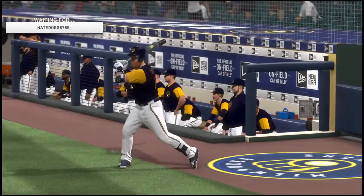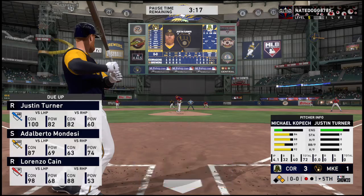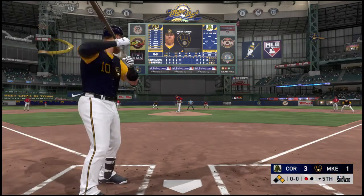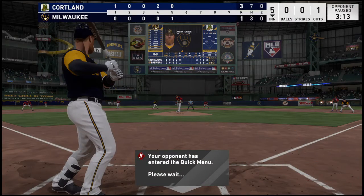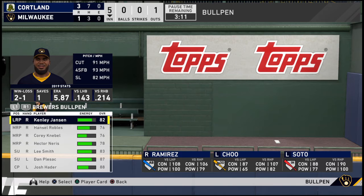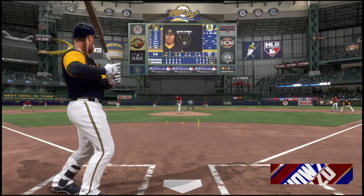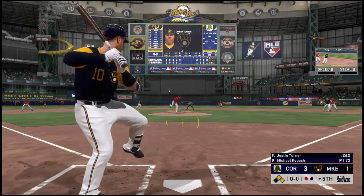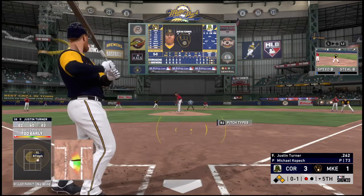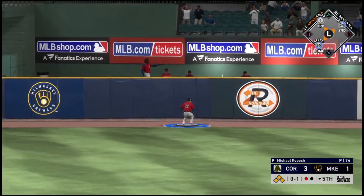Justin Turner will get the call to pinch hit here, and he'll find he has a couple of runners aboard with only one out in the inning. He asks for time at home plate. Good slider there and he gets ahead of him, nothing and one. Quite an interesting outing up to this point as we head into the middle innings — he's pitching quite well, and Turner is off the bench with extra bases.